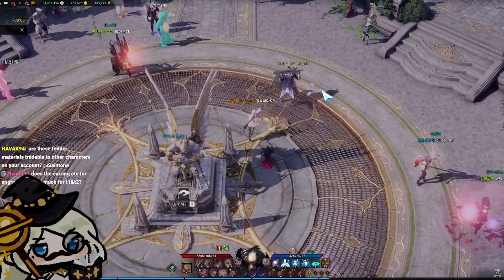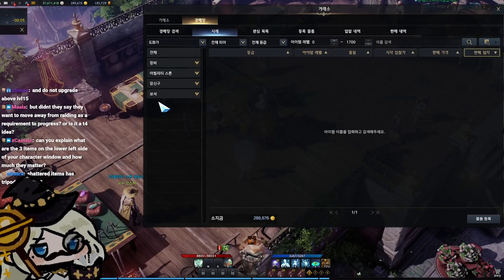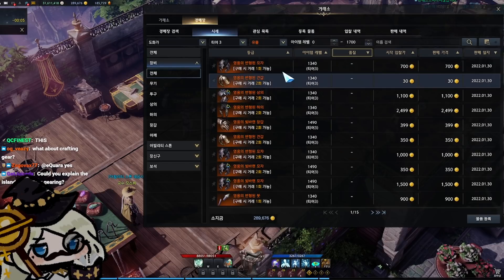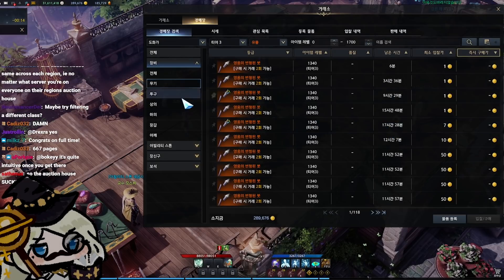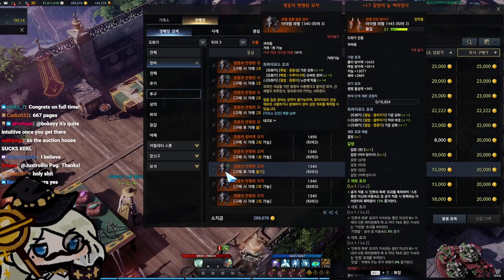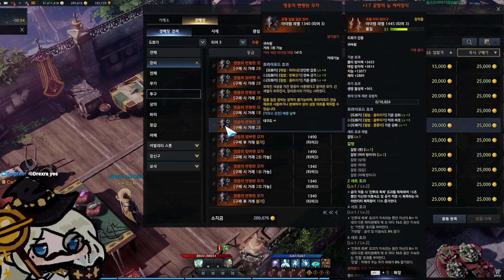These items are not tradable to other characters but they can be sold. Let's say instead of farming tripods yourself, you want to buy from another player — these broken items can be listed on the Auction House. If I filter by a specific slot like helmets, I can find helmets listed there. Looking through them, they're priced very expensively. For example, this helmet has a plus 3 and a plus 4 of a tripod I'm looking for, with three binds left on it, at 25,000 gold.